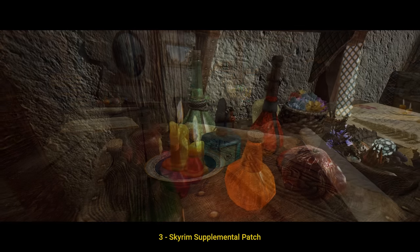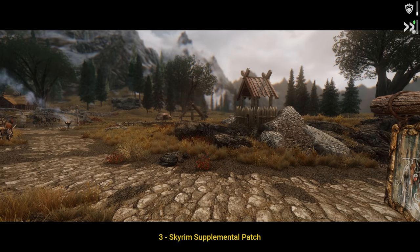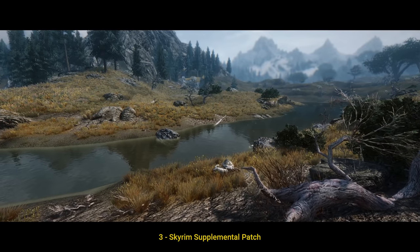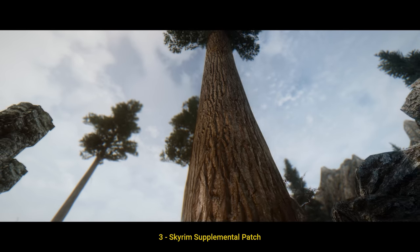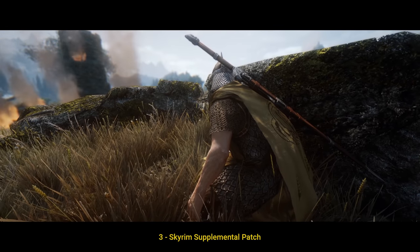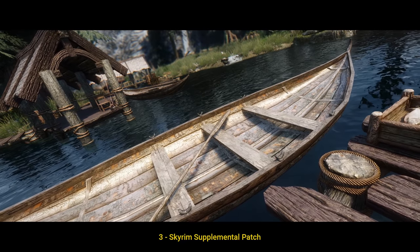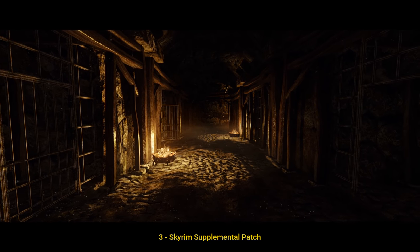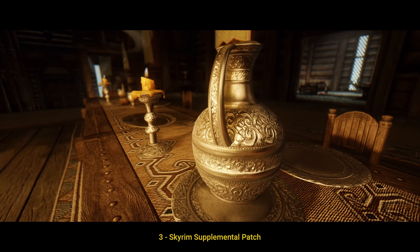Number 3: Skyrim Supplemental Patch. This is the first mod in this whole list I will not be actually showcasing in the regular meaning. Its impact is unnoticeable at first glance, but the more you play, the more you will see its effects. Skyrim Supplemental Patch is a comprehensive correcting project that mostly focuses on misplaced items and objects, fixing the incorrect position of hundreds of such cases in the game world. This is insanely monotone, dedicated work by its author to bring Skyrim's visual appearance to its perfection. It literally stands close to bug-fixing projects like the Unofficial Patch.